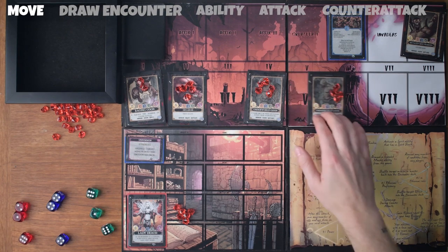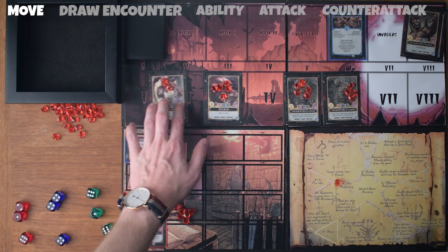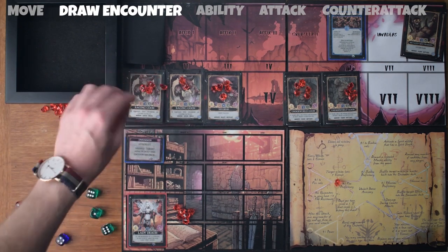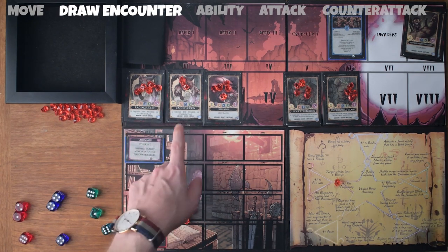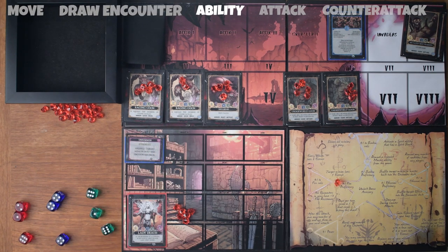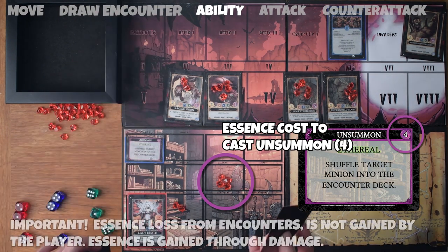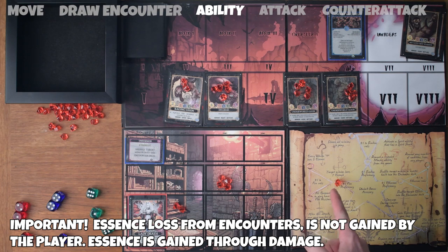At the beginning of the next turn, move everything down one more position. We've got two that are getting close to being invaders. Move our hellbear and raging goon down one position, and we draw another encounter — we've got another raging goon coming up with five essence. Now we've got two raging goons with power X equal to the number of goons in play — one, two, three, four goons — so four power each. I need to use some abilities here. We're going to use four essence to unsummon this raging goon in position one — it loses the essence off of it, so I don't gain that because I didn't deal damage. We'll shuffle it and set it back.